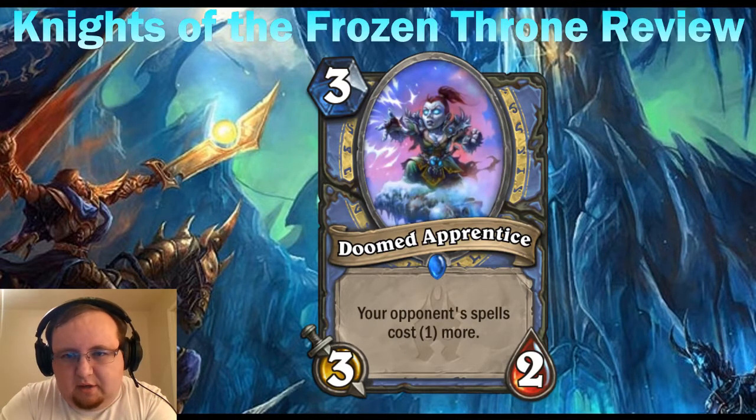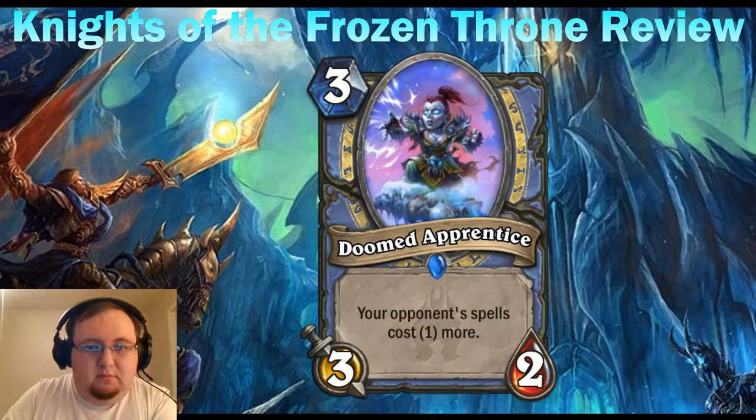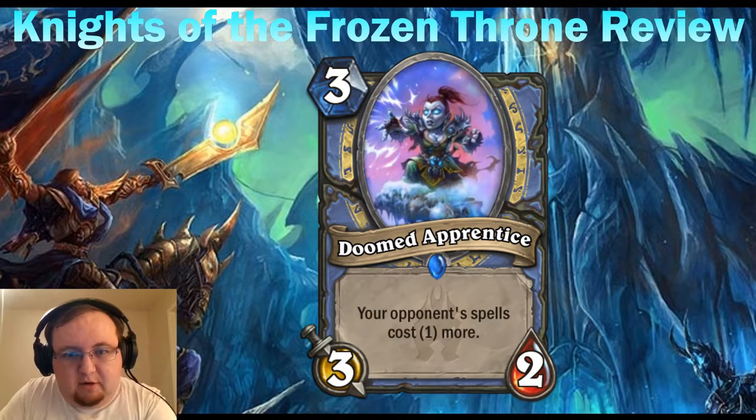Whether Doomed Apprentice sees play depends entirely on the meta. It's a three mana tech card that counters a specific play style. It's probably very powerful in Mage mirrors, against Priest, and against Druid and Rogue — but weak against other classes. By itself it's a very bad body, but denying your opponent the chance to play a card on its intended turn — like forcing them to delay Spellbreaker to turn seven so you can Flamestrike their board — that kind of counterplay is very real. It might be decent in Arena too, since impactful spells played on curve are common there.